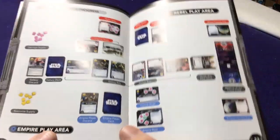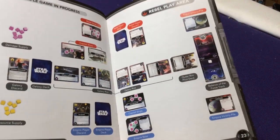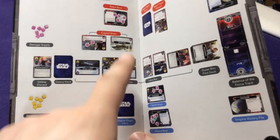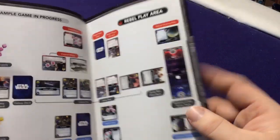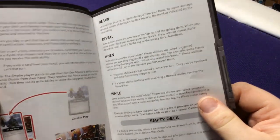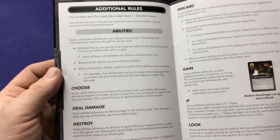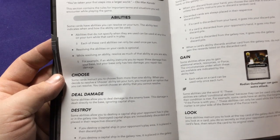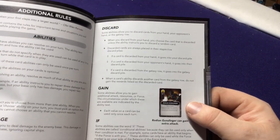A few key terms: destroying lets you remove something from the game, discarding is always from your hand, gaining lets you add something. Exiling means literally removing a card from the game permanently. Why would you want to do this? As you play, you'll want to exile your starter cards — the ones that say 'starter' on the bottom — because early game cards only provide two attacks and it makes more sense to get rid of them once you have better cards.